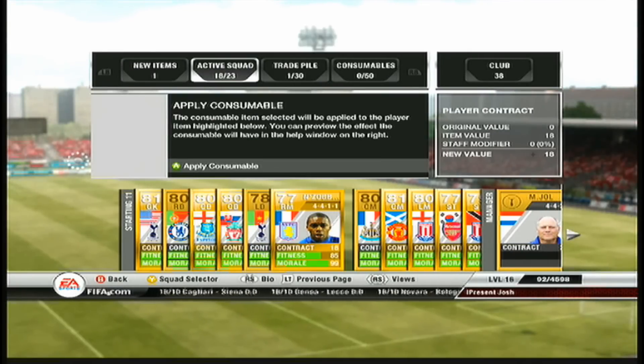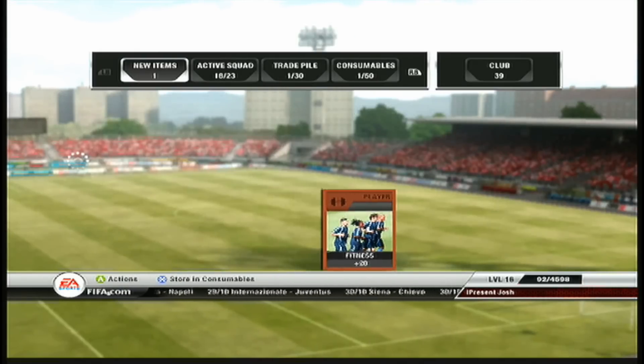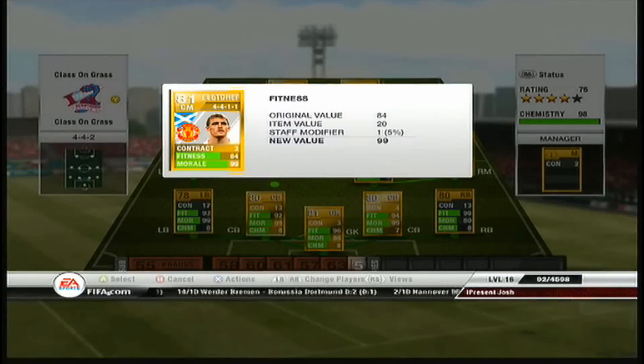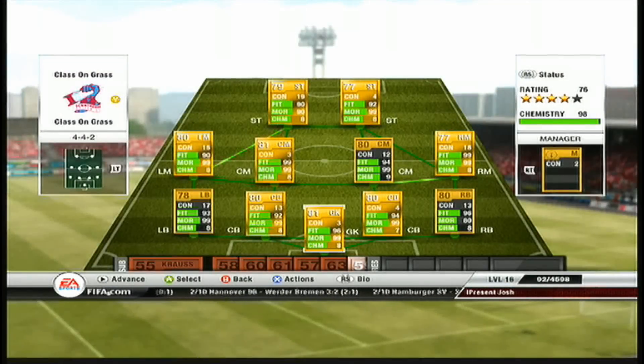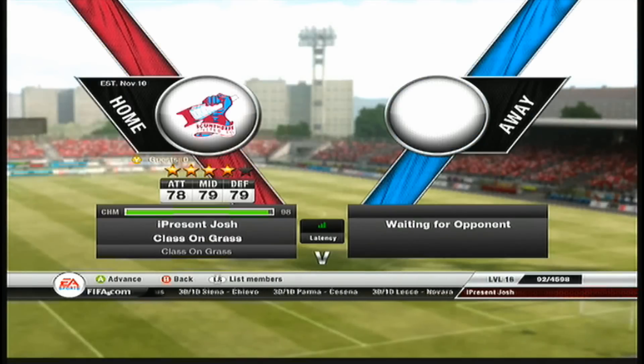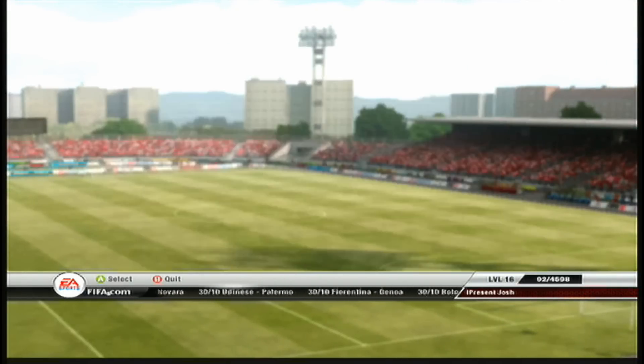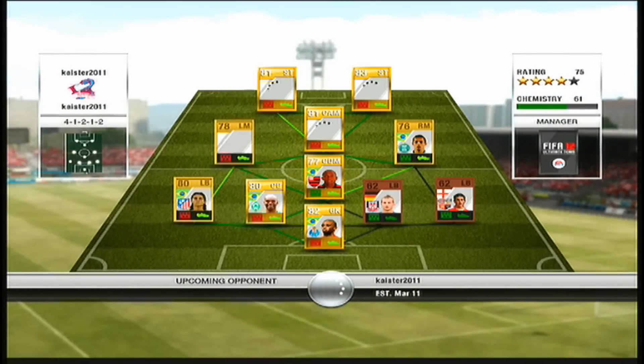While I was talking about that, I went and bought my right back to replace Alan Hutton and I bought Basingwa, which is probably the best right back in the Barclays Premier League for a reasonably decent price. Then I went and bought a contract and some fitness cards, and then we're going to go into the first game on this episode where we get put against a guy who's got a 61 chemistry squad.